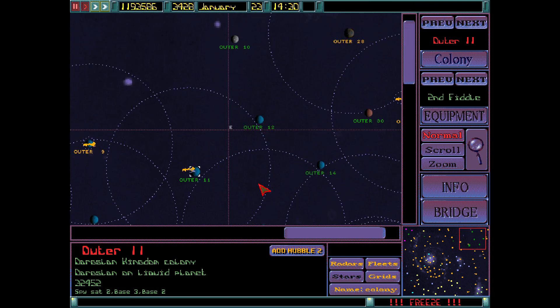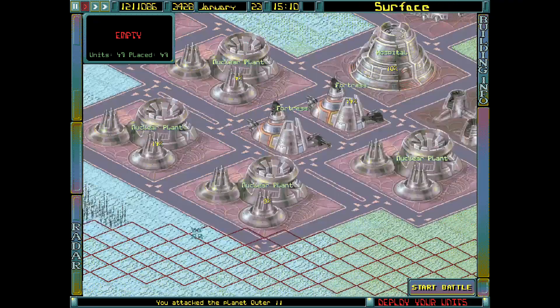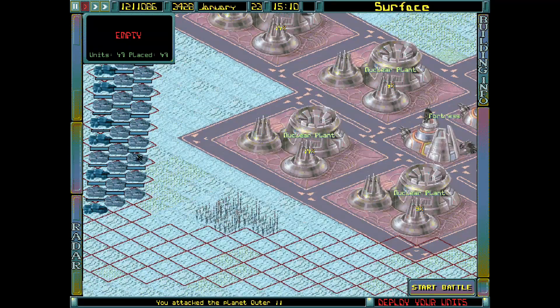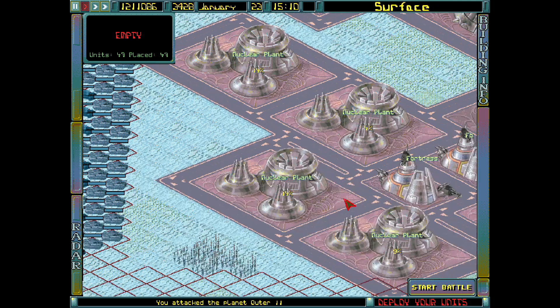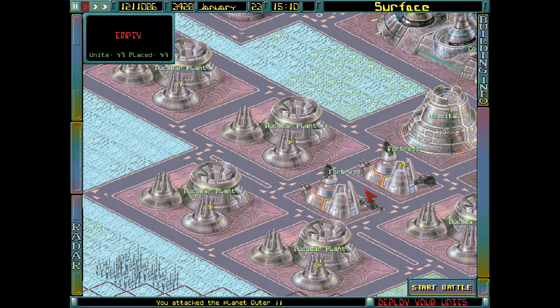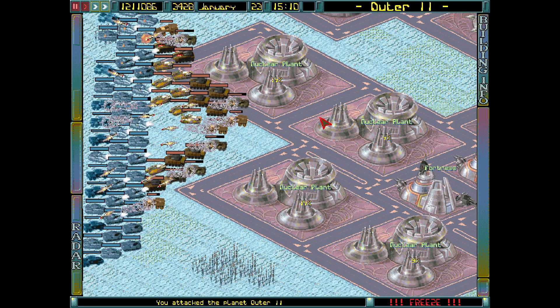Outer 11 is indeed our next target, and it's time to start plowing through the rest of these. We're still at a point where just Outer 12 and Outer 10 have the three fortresses. Outer 11, unfortunately, is a very hard planet to fight on. If we try to go along the bottom, we're going to get shot at by the fortresses directly. The top really doesn't work either, and on the sides we can't get as much depth, which is going to hurt us — but what's the alternative? So it's just a lot crammed into a small planet, and we're going to have to make the best of it. Both fortresses are right next to each other, which is not going to help us either.